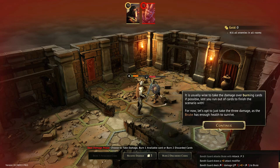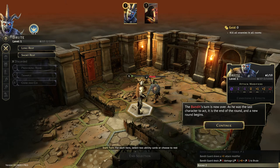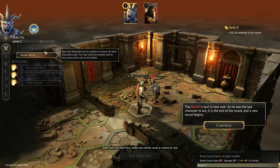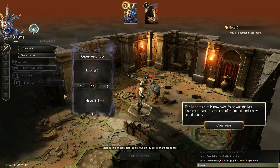We're going to receive damage and we've been hit pretty hard here. Those icons are the modifier cards in that modifier deck I mentioned. The Bandit's turn is now over — we're the last character to act, so a new round begins.